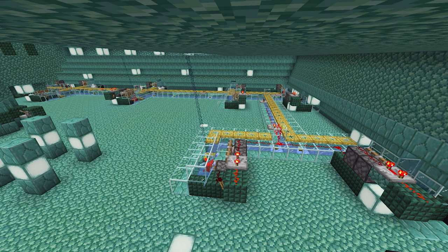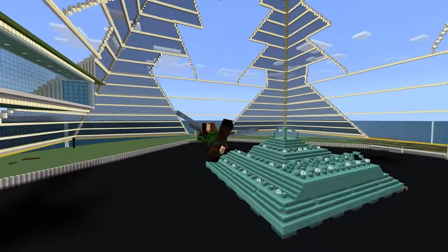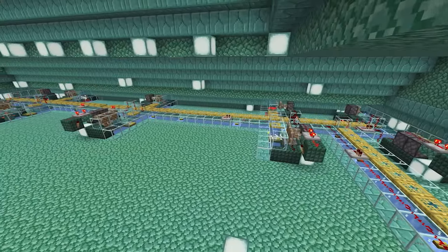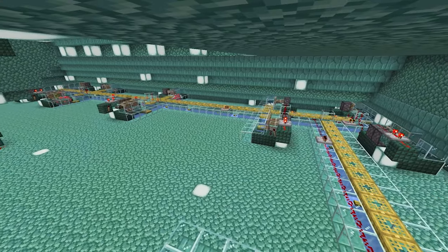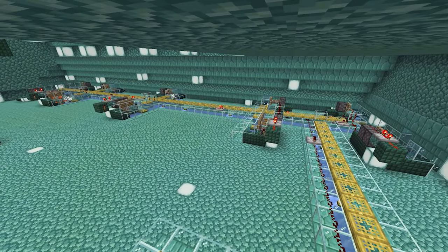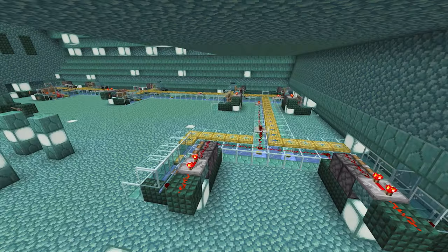I made a working guardian farm inside an ocean monument. Most farms are built outside the monument because it's easier, but I cleared the ocean monument and am building a megabase around it. The tested XP rates are 0-30 in 45 seconds, 0-50 in 3 minutes 30, and 0-100 in 20 minutes and 45 seconds. I've used 21 of the 25 monument spawn spots. I'll show you the exact changes you need to make to get it working inside.